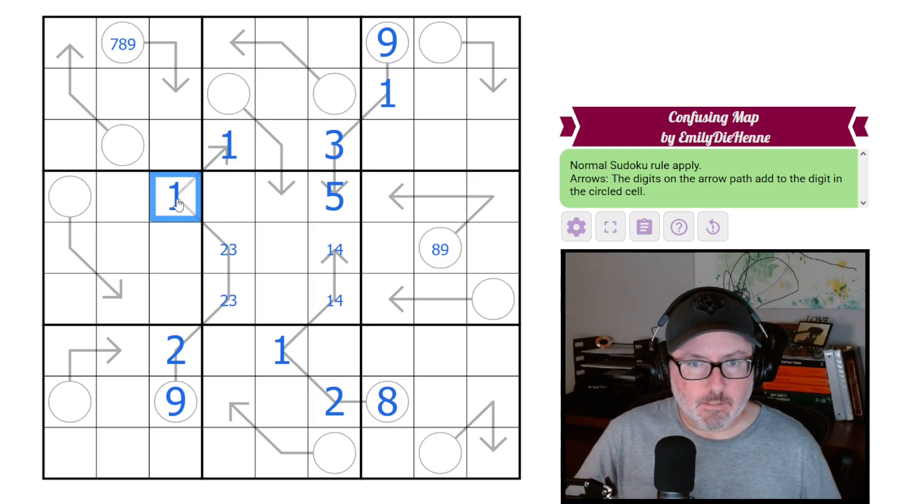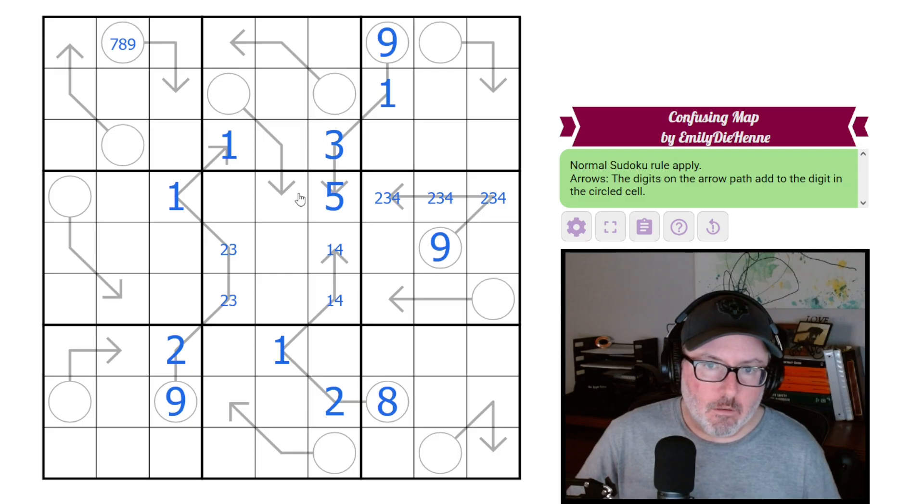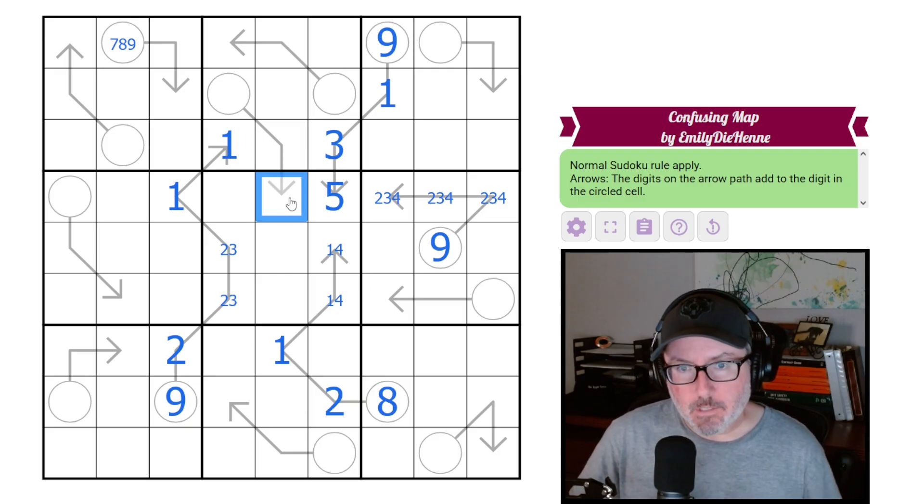This over here is a two-three-four which means the circle is nine, because we can't put a one on it.